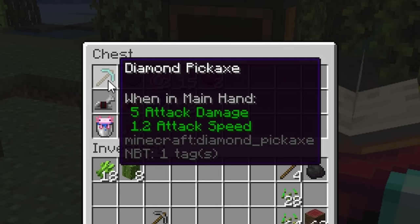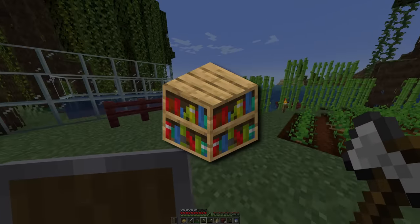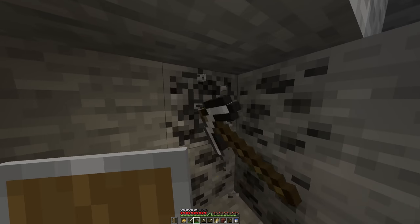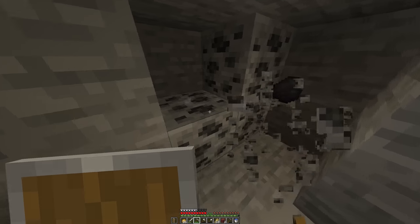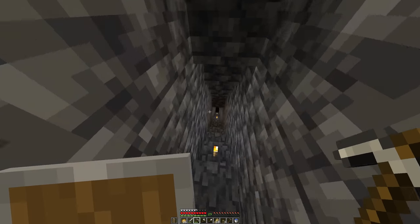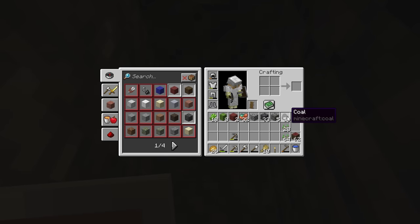Got silk touch on this — kind of nice, I really want to get an enchantment on this pickaxe. Hopefully we get fortune, but we need more bookcases so I'll be finishing that first. Hopefully by the time I get back to the surface, I can breed the cows again and we'll have enough to make the bookcases required for level 30 enchantments. It looks so good — I want to mine it. Oh no, I can't. We must restrict ourselves.